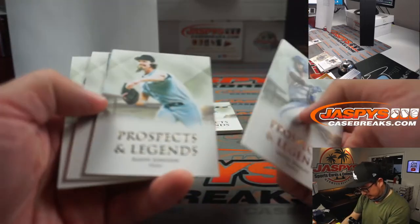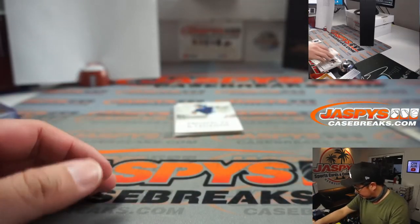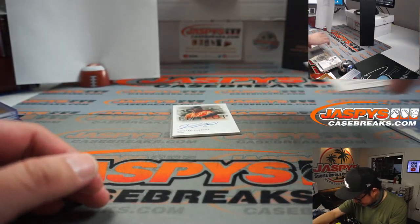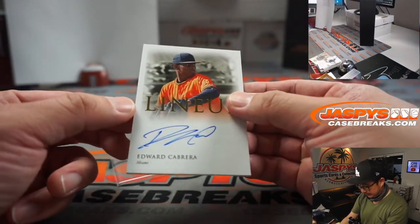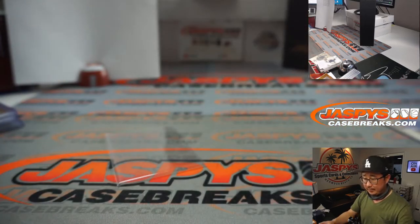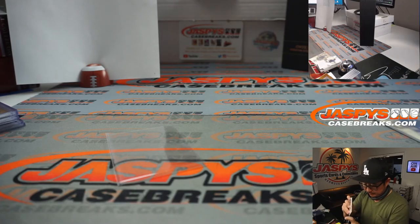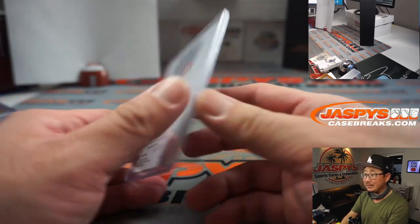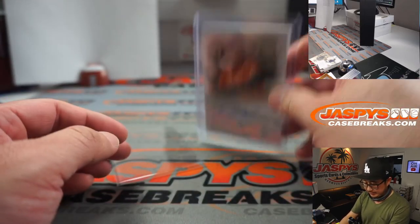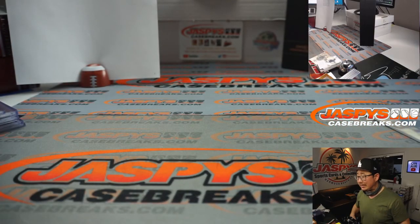There are your base cards here. The rest of these do have their team names attached. Noelvi Marte reveals an Edward Cabrera lineup autograph for Miami, the NL East — Israel with that one. Four out of nine — a lot of low numbers here in this break. And there you go, ladies and gentlemen, some pretty Futera Unique, some really unique stuff in here with a really nice design.